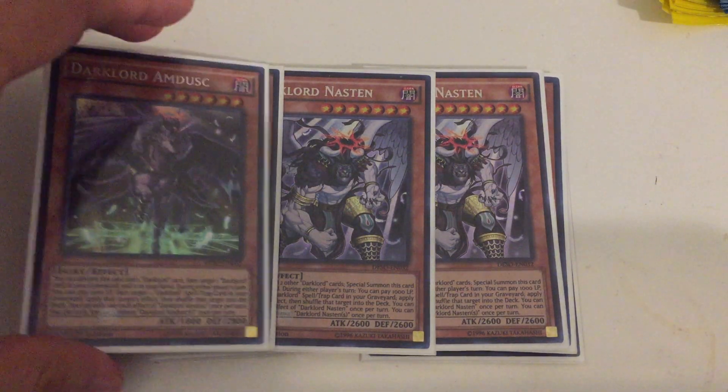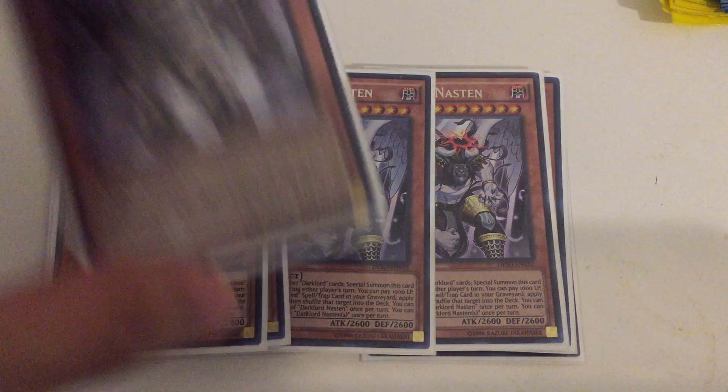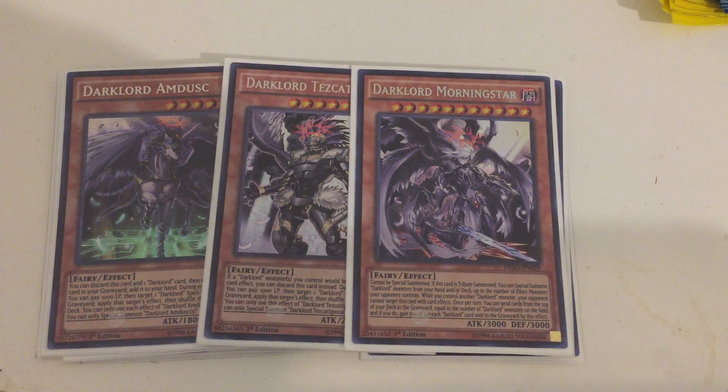A couple of one-ofs in here. One copy of Dark Lord Ixdusk — similar to the new ones, but you discard him and any other Dark Lord card to add any Dark Lord card back to your hand. One copy of Dark Lord Tetskot the Polka, kind of a hand trap that protects your Dark Lord monsters from destruction — running him at one as a test, but I think he's really good. And Dark Lord Morningstar, your go-second beatstick: very strong, with protection from your opponent's effects, milling Dark Lord cards to the graveyard, and then special summoning Dark Lords equal to the number of monsters your opponent controls — allowing you to do an OTK.